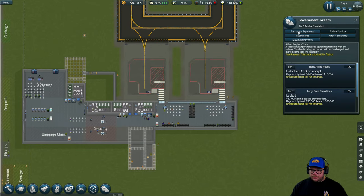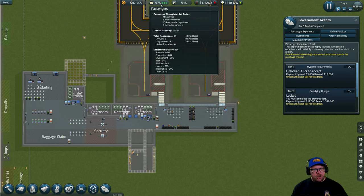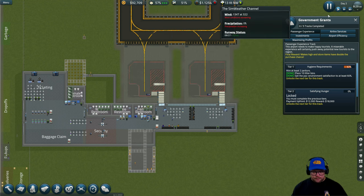For Passenger Experience, the first task is: hire at least two janitors, place 10 bins, and get passenger environment satisfaction of at least 60%. We already have two janitors, we've already placed 10 bins, and satisfaction is currently at 57% but rising — we've got three green plus signs. We're going to accept that — we're 60% done, just waiting for the 60% satisfaction and that will happen.